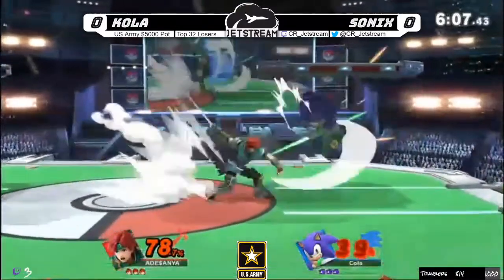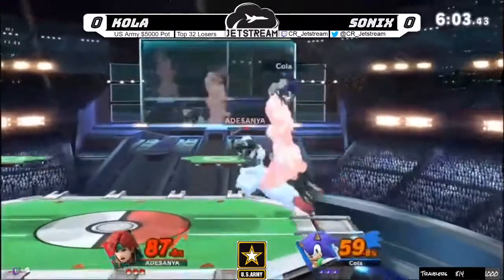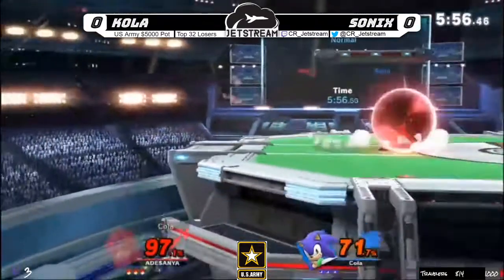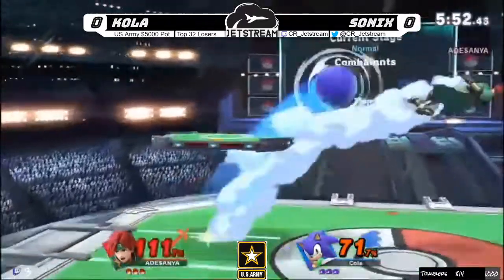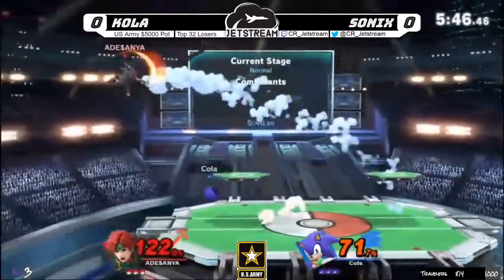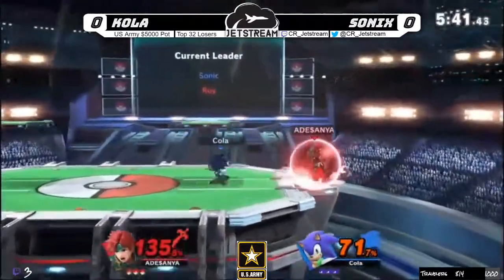If I'm Cola I'm banning Town and City, so that's probably what happened with the striking — PS2 is what commonly gets left open. Turnaround down tilt out of shield, very nice there. Trying to jab at ledge — not going to hit Sonics though, he is low enough on the ledge and does not get hit by the spring. These percents are climbing — Sonic is at 71, he gets a couple more strings and Roy will kill him.